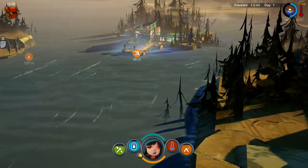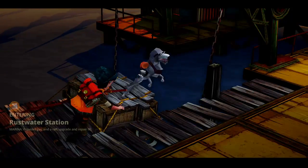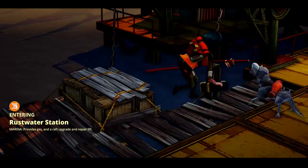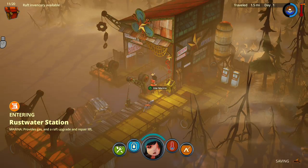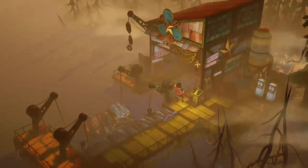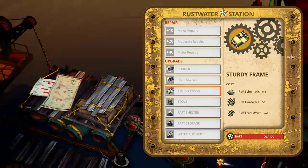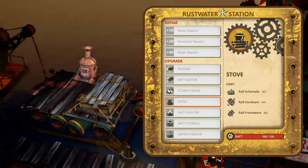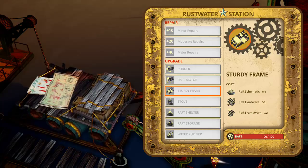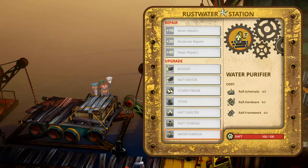What's this — a merchant? Rest, water station, rats, gas, reptile grade, and repair lift. Oh I see — we don't have anything. A rudder, a stove, 30 frame shelter, storage purifier.